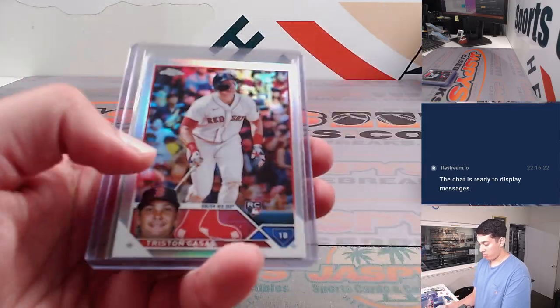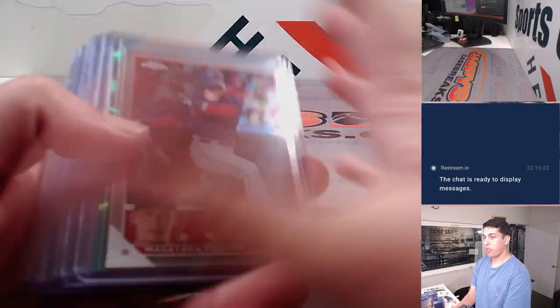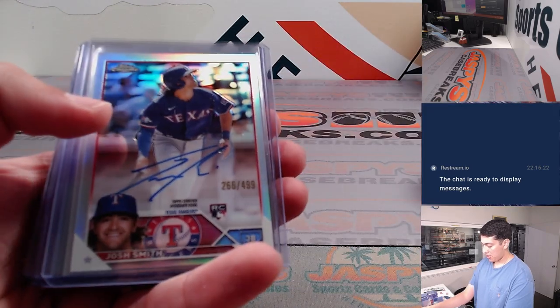Cedric Mullins. Adley prism refractor. Chapman to $99. Jeremy Peña to $199. And then some autos.